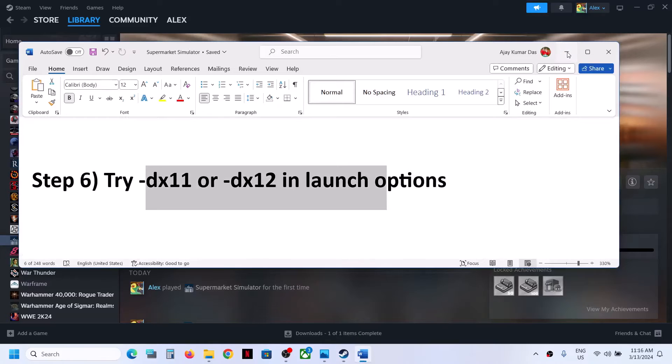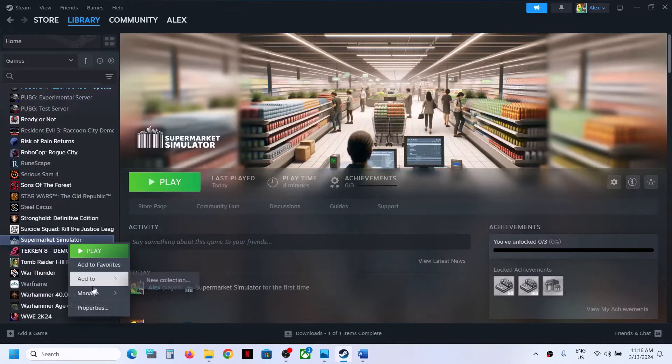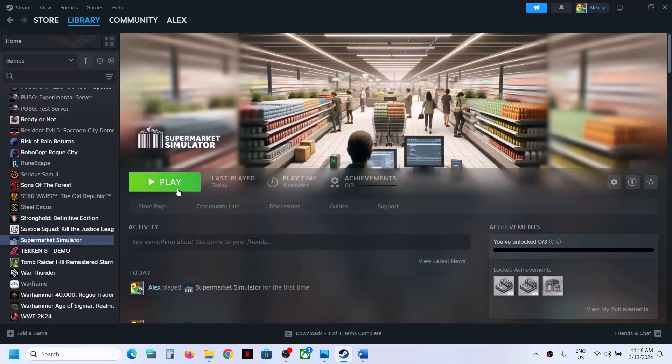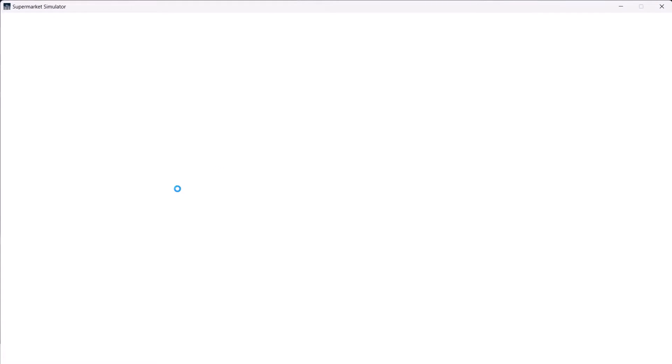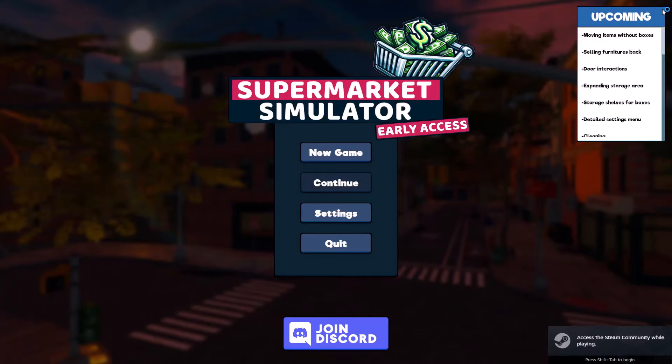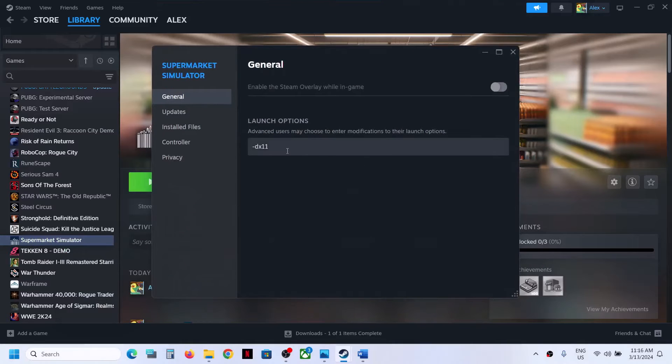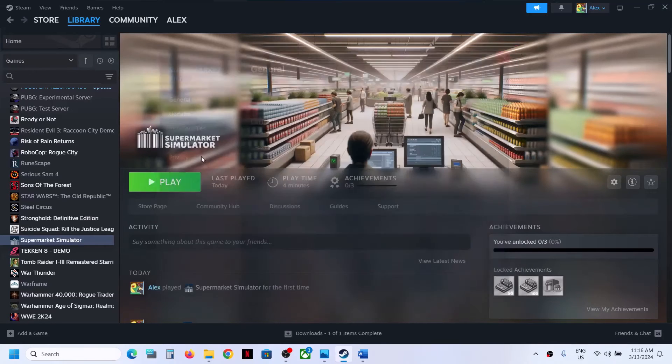The next step is to try DX11 or DX12 in the launch options. Right-click the game in Steam, select Properties, and in the Launch Options field type -dx11, then launch the game and check. If that does not work, right-click again, select Properties, and this time type -dx12 in the Launch Options, then launch the game and check.